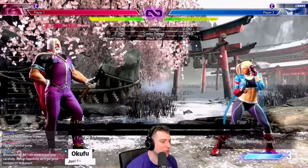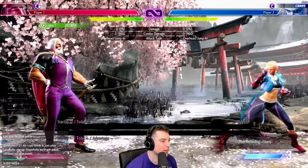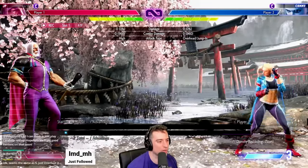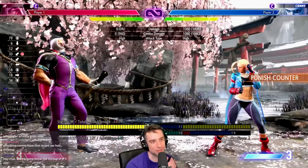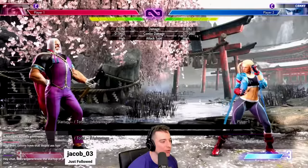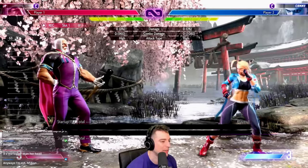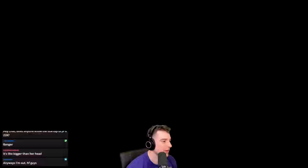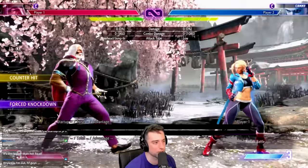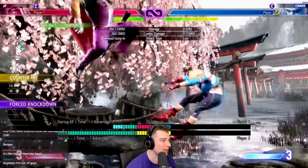Pretty much anytime Cammy goes for hooligan into the dive, this is a free crouch heavy punch or a DP. The only thing to be aware of is she could do the fast fall and get the punish counter on you. So anti-air it, but also don't be afraid to jump back and press a button. Even if she goes for the regular mix-up and you go for a jump back button, you can hit her out of the hooligan on reaction without taking the risk of getting hit by the fast fall.